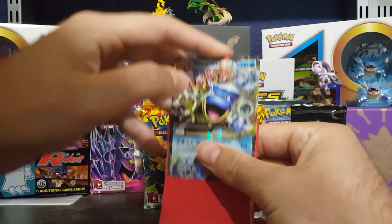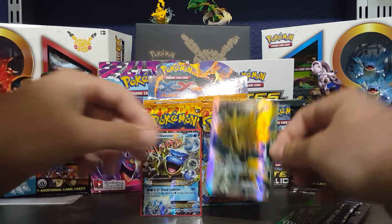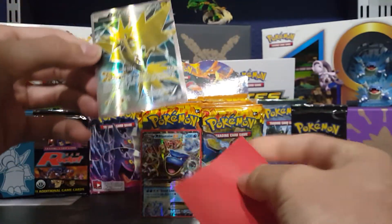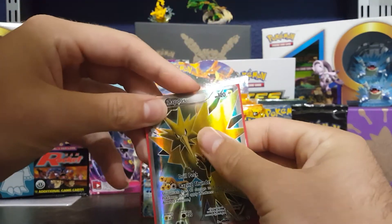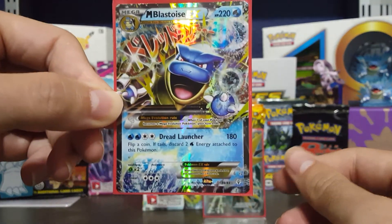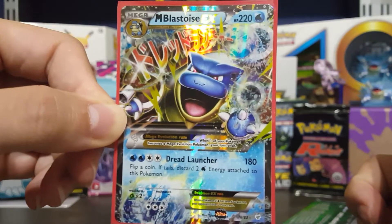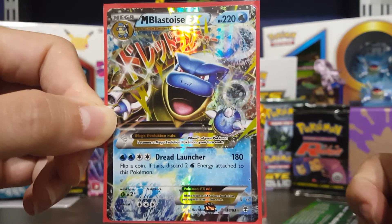Let me get a sleeve for this Mega Blastoise — oh my gosh, that's awesome, I cannot believe it. And I'll get another sleeve for this Zapdos over here, put him in the sleeve for right now. Guys, I'm so happy, I can't believe it — Blastoise EX pull! This is great. Like, comment, subscribe if you've enjoyed the video, and I will see you in the next one. Peace!